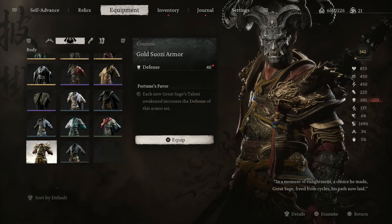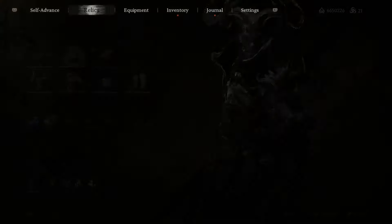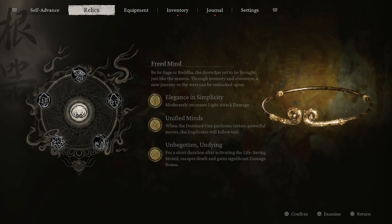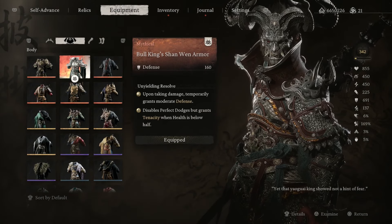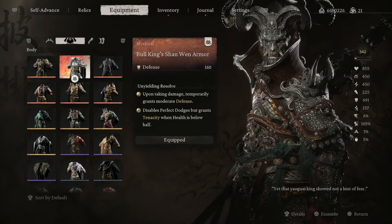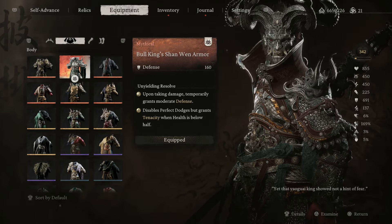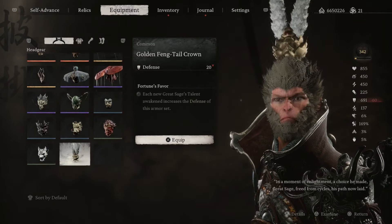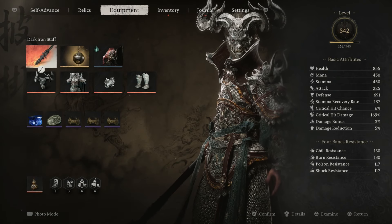You might be asking why I'm not using the secret armor. When you compare it and have your full relics — Fortune's Favor — the Bull King's armor wins out because of the tenacity. I'm on New Game Plus number three and I've already defeated the boss, so I'm heading to NG+4. The tenacity means when he hits you, you'll still be able to take it.